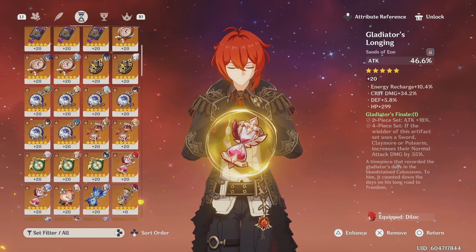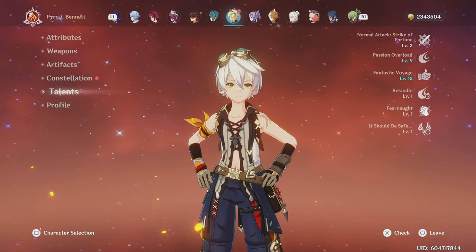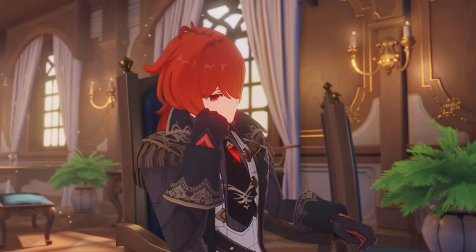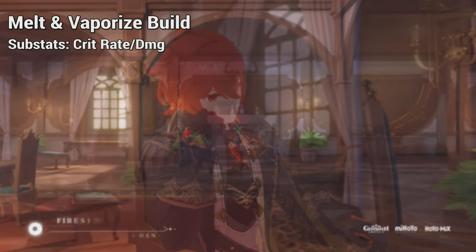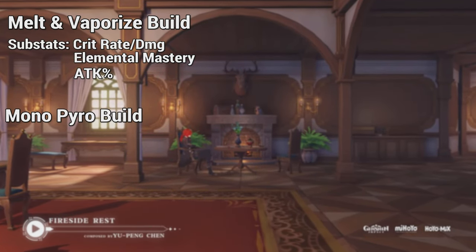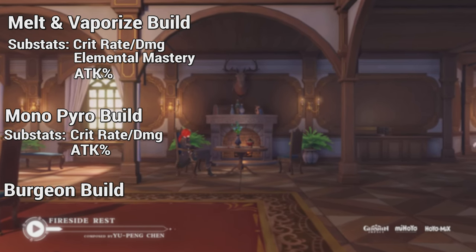Yet regardless of what sands you use, even if you use an attack sands, remember you'll still want to use Bennett with Diluc. As for which substats to aim for — for the Melt and Vape build, aim for both crits, EM, and attack percentage. For Monopyro, aim for both crits and attack percentage. Last but not least, for Burgeon, just aim for EM. For energy recharge, honestly for the Melt and Vape build, Diluc doesn't need any ER — he already regains his burst back well. But for the Monopyro build, aim for around 110 energy recharge.